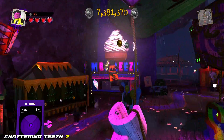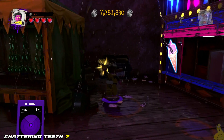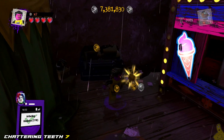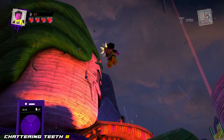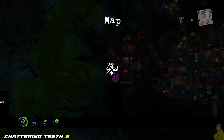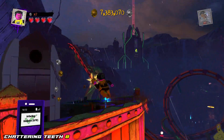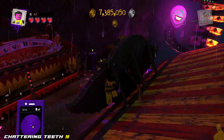Next up is over by another Mr. Freeze stand, and this one is really, really tricky as it's hiding in the dock. We'll go ahead and show you on the map — it's right below the giant Joker statue, which we're going to fly up to next. On the left shoulder of that guy is going to be another chatterer. Some of these challenges are rather tricky if you don't know where they are, but you can plow through them rather quickly if you get a little help.